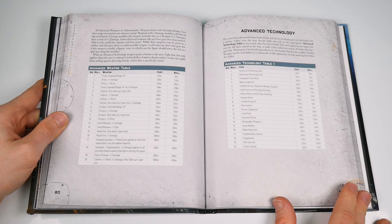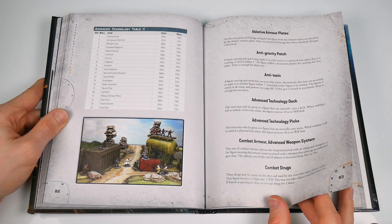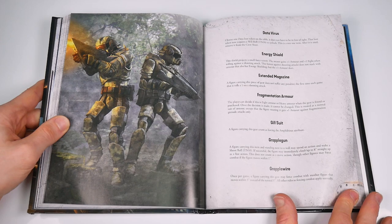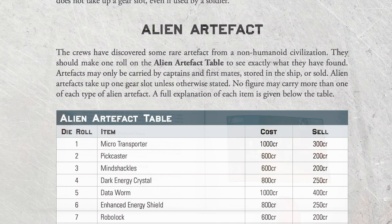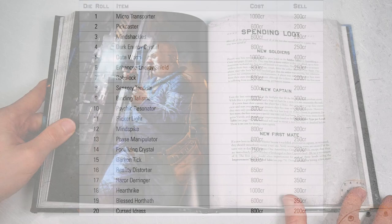It adds to the feel of a crew doing their best to scrape through in the vastness of space, and we really like it. There are pages upon pages of items you'll want to get your hands on, ranging from grapple guns to gravity suppressors, jet boots to plasma blasters, robot repair kits to swift suits — and those are just the advanced tech. There are also alien artifacts, and here's where you get all the goodies you dreamed of as a kid, such as the Blessed Horath and the Garkon Tick. You can also spend loot on more crew or upgrades to your ship.